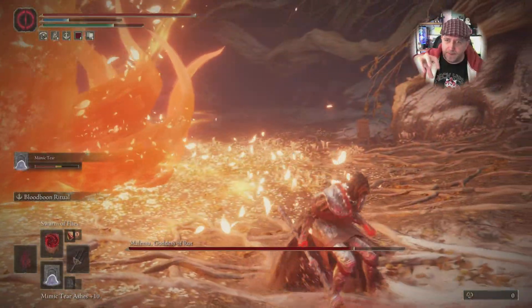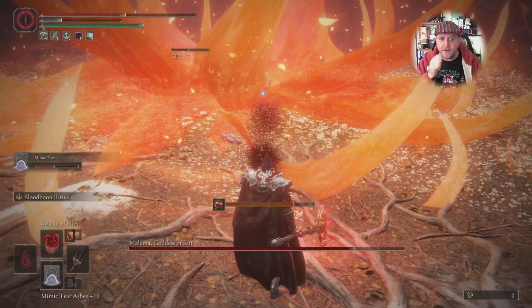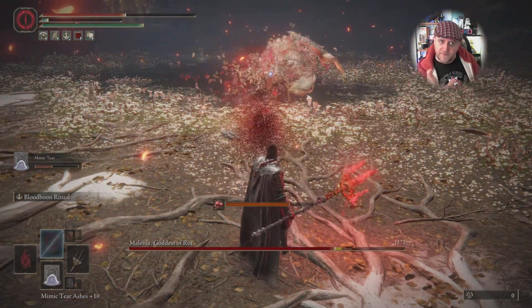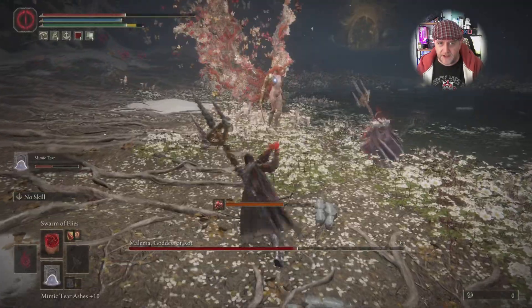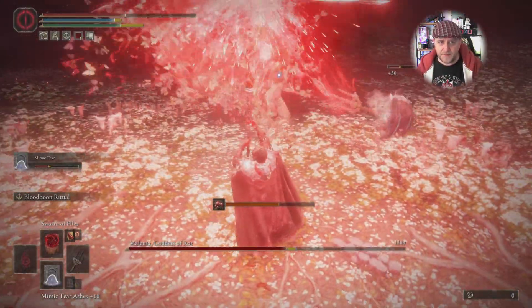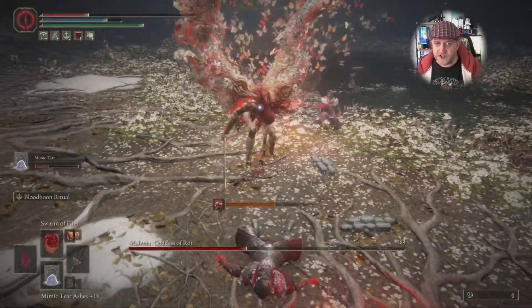She jumps up into the air and comes down in this great big bud of flame. You need to leg it underneath her and carry on running, then she misses. Once that's done I'm gonna throw in some flies — have that in the face, Malenia! Then I'm gonna get nice and close and use my trident of death again, hopefully while she's against my mimic. You can see there he did the trident of death move as well and we sort of staggered her between the two of us — got a bit lucky there.